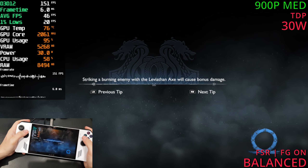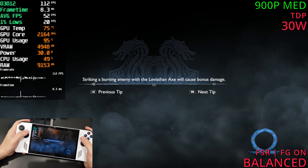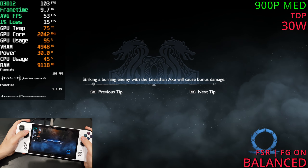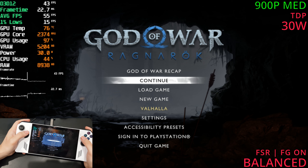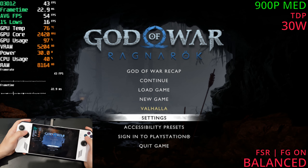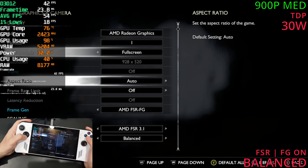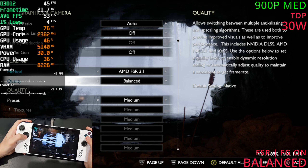So far, 1080p is pretty much unplayable — not very ideal at all. You can get 30 and above with frame gen, but it still drops quite a bit. At 900p with frame gen it's far more stable, sitting in the 40s and 50s on average, though it can still fall into the 30s in heavier scenes. Let's try low settings — disable frame gen, keep FSR active.